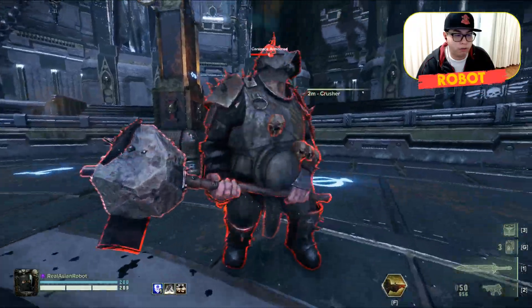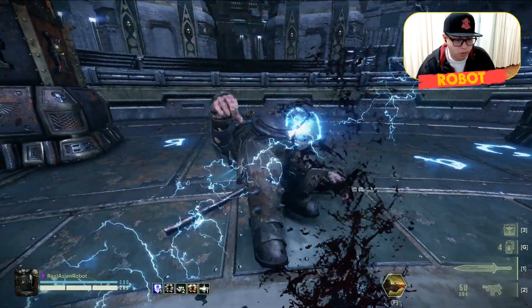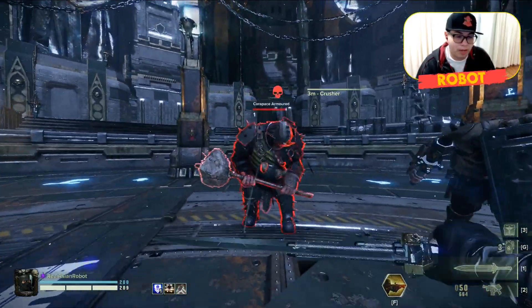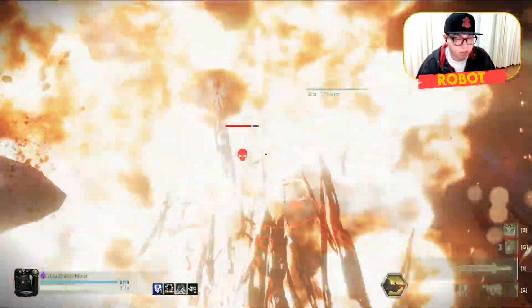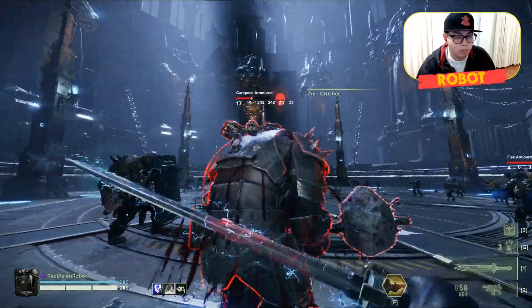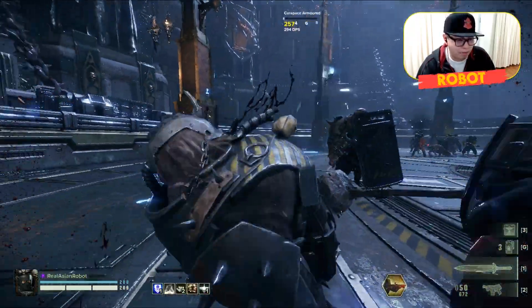Crushers — just do this. Try to get headshots, swing, swing, and get them done. It also helps if you throw a grenade to knock them down, then go in and just start swinging. The bleed damage isn't going to be much, but you can still get a fair amount of damage by aiming for the head.